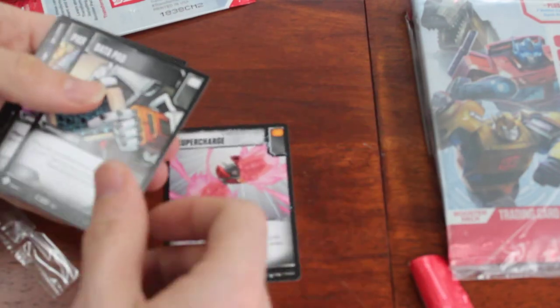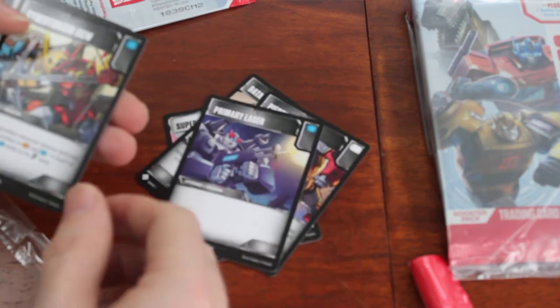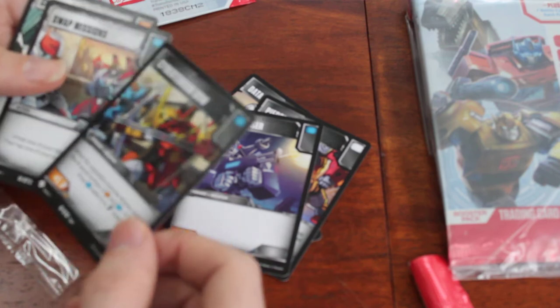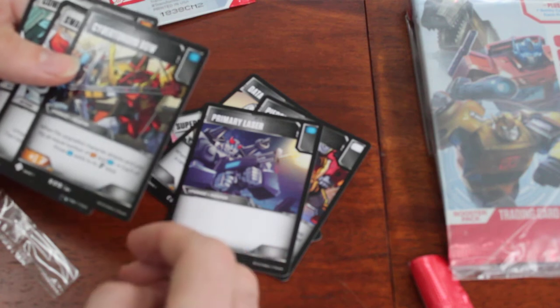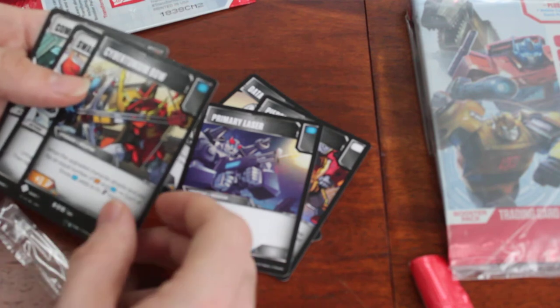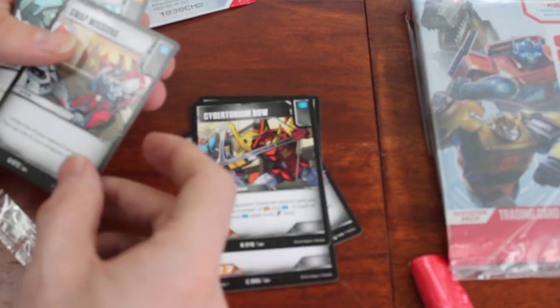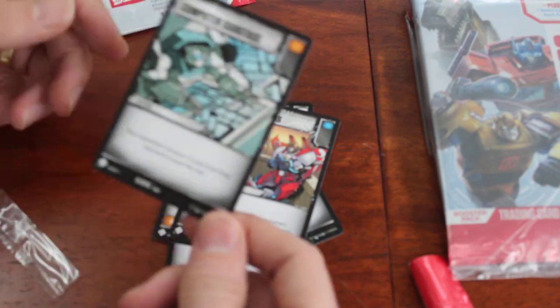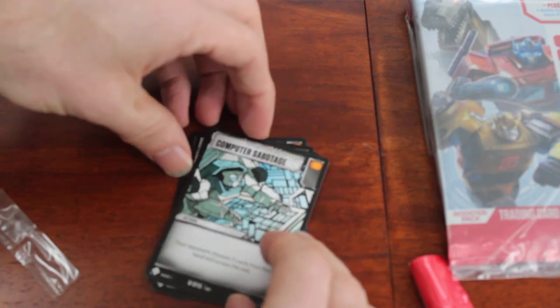That is a common. Let's see what else we get. Datapad. Piercing Blaster - Piercing 3. Primary laser. Cybertronium Bow - you can see that being useful. Flip the targeted character when it attacks and you flip an equal number of orange and blue as to its attack total - that could be a tricky kind of balance. Swap Missions - untap then tap. And Computer Sabotage - I don't have this one, that's an uncommon. So plenty of new cards to play with here, looking forward to giving those a try.